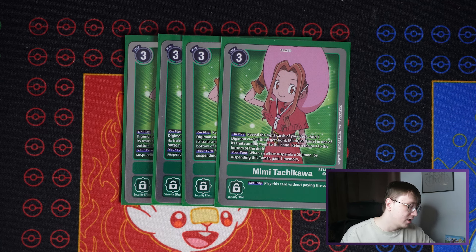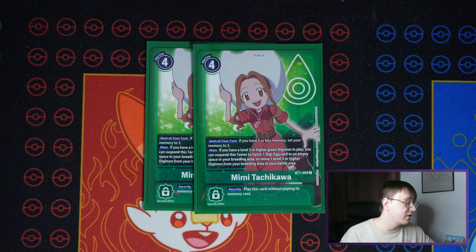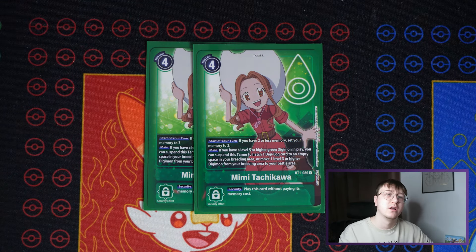Going on to tamers: four Mimi from BT14. This is a searcher — reveals the top three and you add one digimon card with Vegetation, Plant, or Fairy in its name, then put the rest on the bottom. When an effect suspends a digimon, by suspending this tamer you also gain a memory. A lot of the time this will be a very cheap tamer because you'll be playing it for free through the Togemon, and when you go into Togemon X Antibody you can suspend stuff or play a Palmon, suspend it to gain a memory. It's a cornerstone of the strategy.